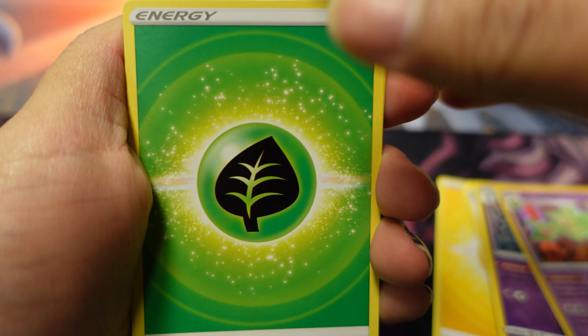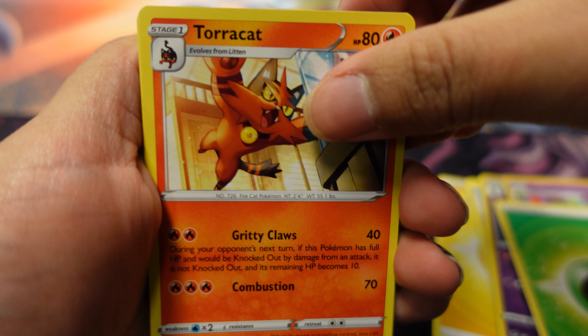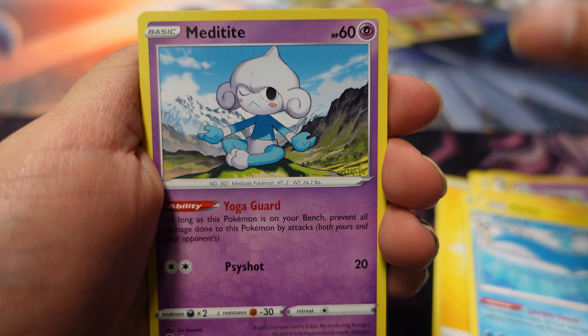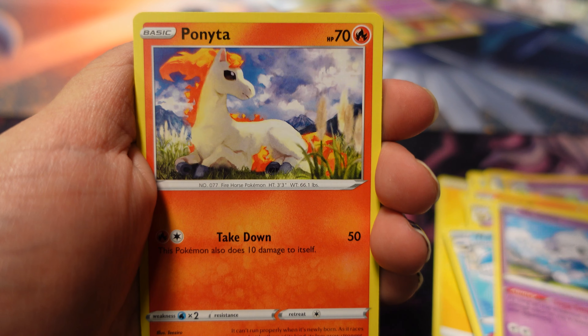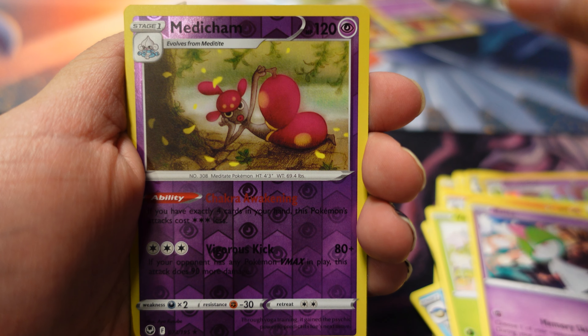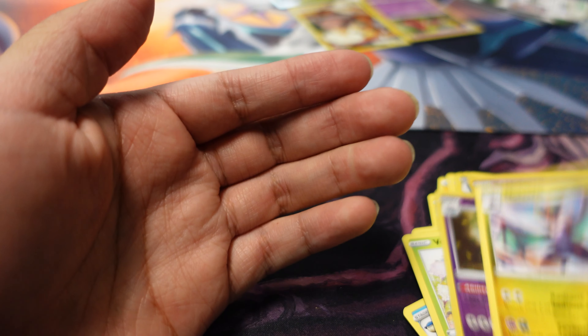Grass pack! Got Torracat, Raichu, Wailord, Meditite, Dusclops, Ponyta, Venipede, Routes, reverse Mienshao, and a Noivern Dusclops.